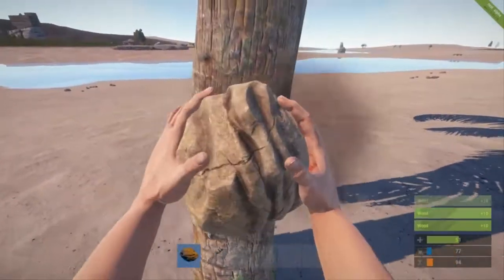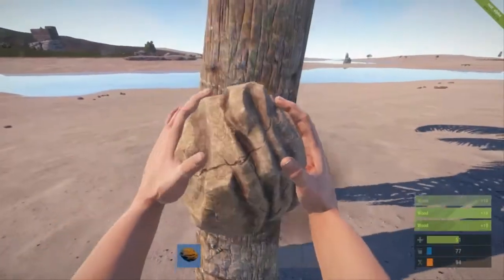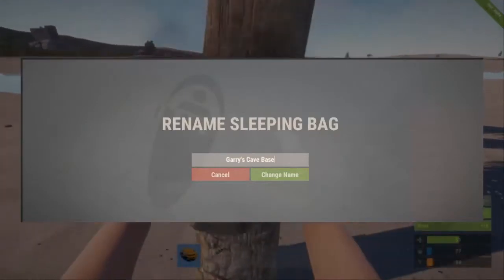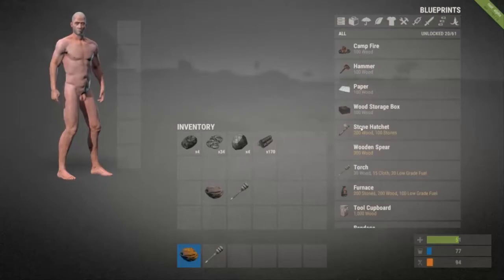What the death screen is basically going to show is where you're going to respawn. When you die, you'll have a choice of named sleeping bags and you can spawn at those different sleeping bags. But if you can't respawn at a sleeping bag because of the time delay, it'll show you how long until you can use that respawn button. It's an interesting idea to put into the screen.